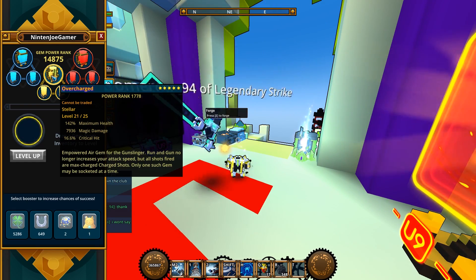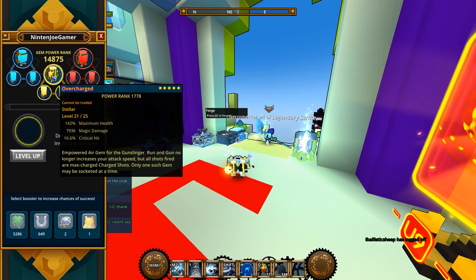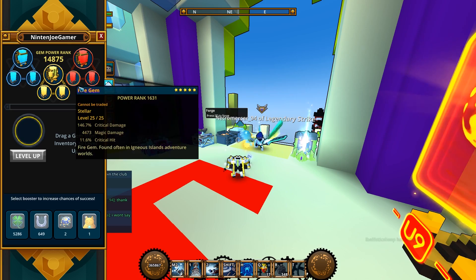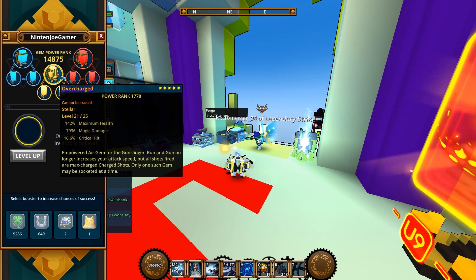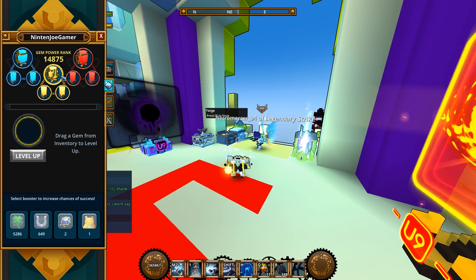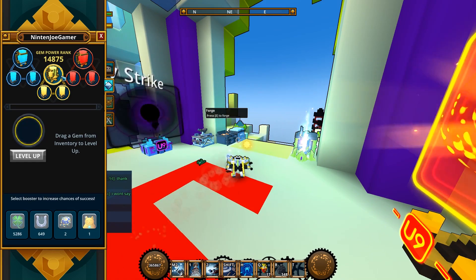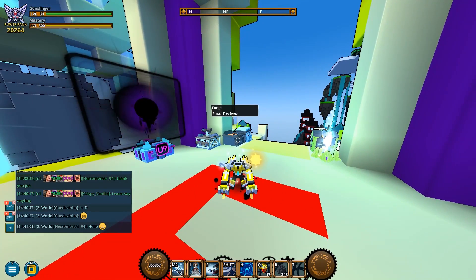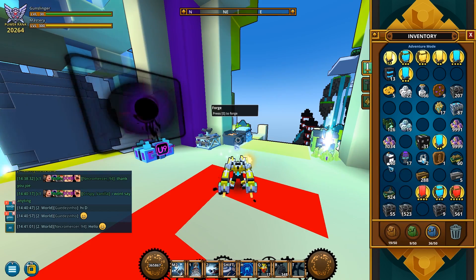I know what you might be saying — this thing has maximum health, so why do I have this? The reason is it's actually perfect: it has two rolls in crit hit and one in damage, or two rolls in damage and one in crit damage. What I'm planning to do is swap the crit hit over to crit damage and the magic cells to crit hit, so it'll be a perfect gem. I really do not want to spend any more class gem keys on this.